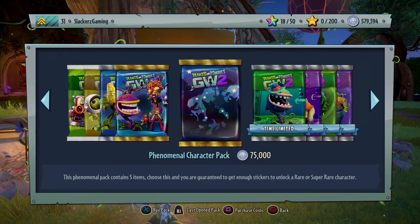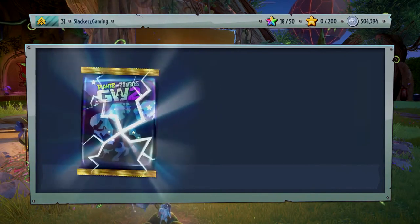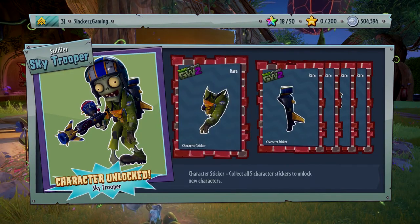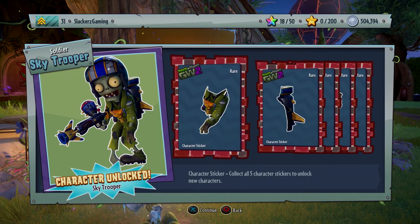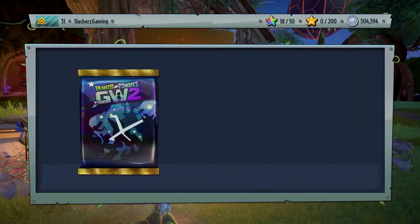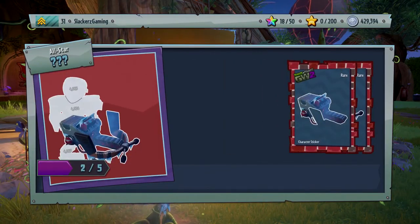Let's do this! First pack - 75,000 phenomenal. We got ourselves another soldier. It's a rare one - Sky Trooper! At the end of this I will go over all of them and look at them in the customization booth. Sky Trooper - first one, awesome! One character down, many more to go.